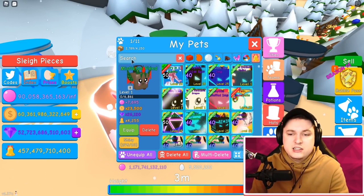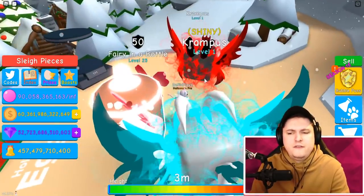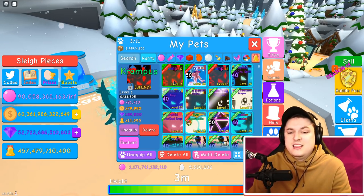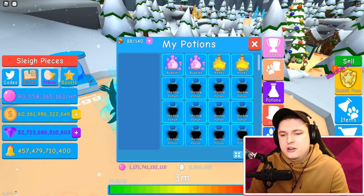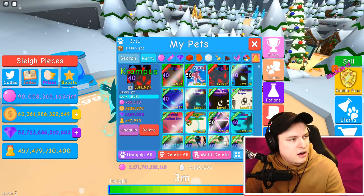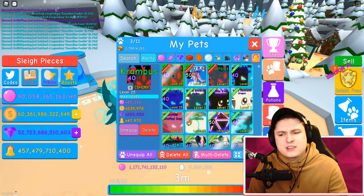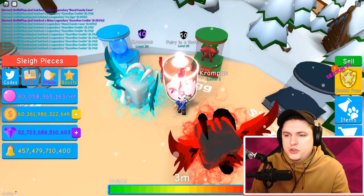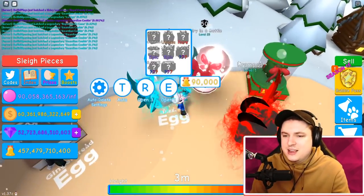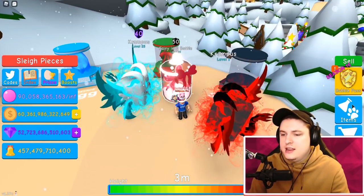Now we're checking out the second tier — the Krampus. We got a shiny one but no mythic, which is a bit unfortunate. Krampus looks very interesting — not very Halloween-like in my opinion, but still really cool. On shiny it starts at 15,000. Max level, max enchant — comparing it to the ice blast which was 45,000 — Krampus hits 47,000. So it only differs by 2,000 bells, and the rarity is the same at 2.025. That's not bad at all.